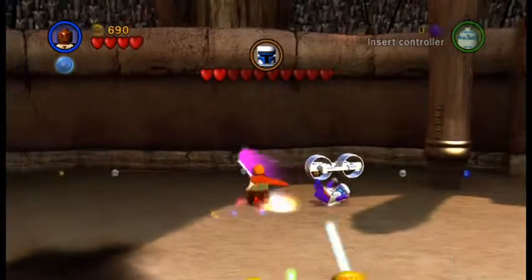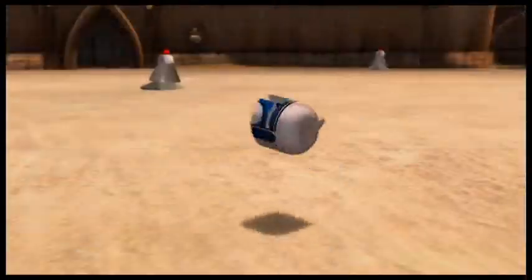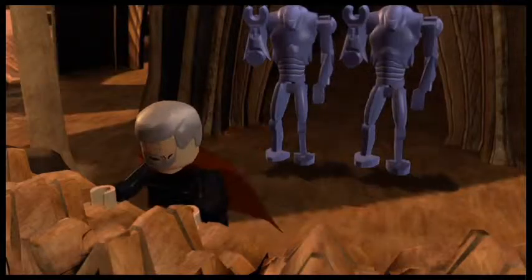Strangely enough, Jango didn't know his jetpack didn't work, so when they basically decapitated him, it was an option he never got to use. Boba Fett basically saw the whole thing. And here comes the Clone Army.